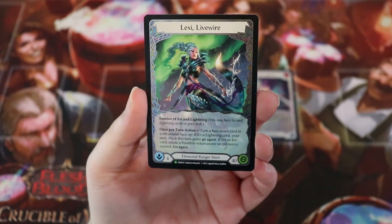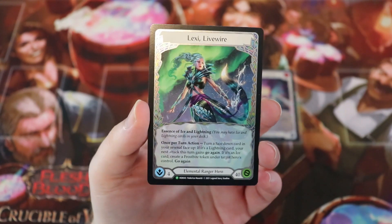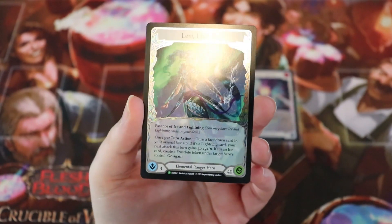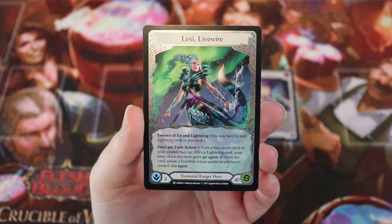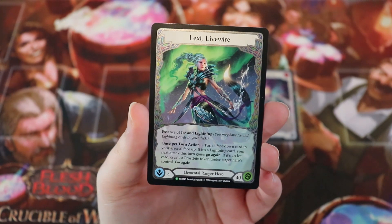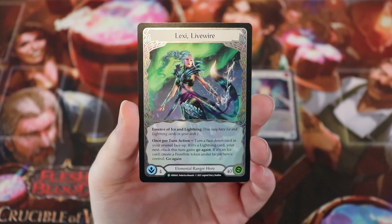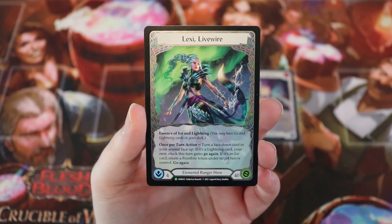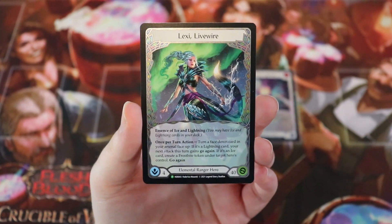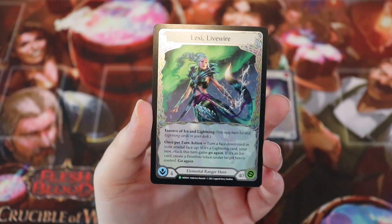Let's start off by talking about Lexi. This is Lexi Live Wire — the promo card you can get at your September armory events. This one is just a token in the regular set. Lexi Live Wire is an elemental ranger hero with four hand size and 40 life. She says Essence of Ice and Lightning — you may have ice and lightning cards in your deck. Once per turn action: turn a face-down card in your arsenal face up. If it's a lightning card, your next attack this turn gains go again. If it's an ice card, create a Frostbite token under target hero's control.